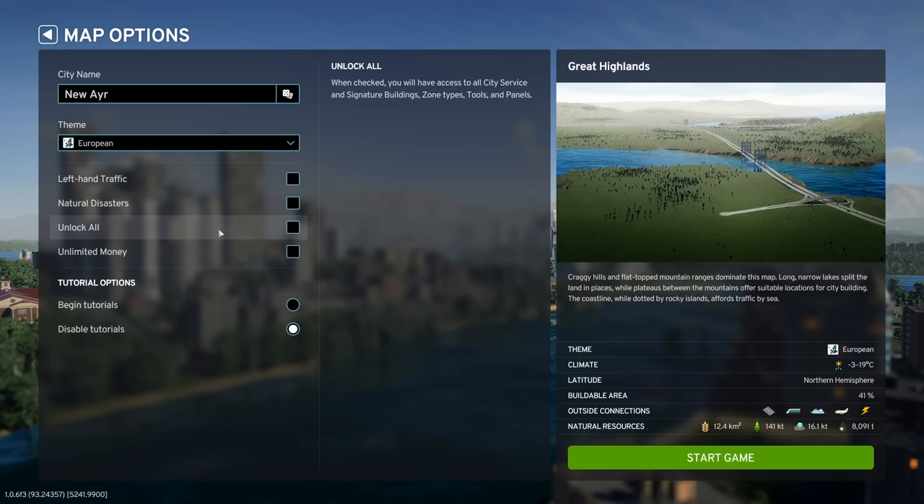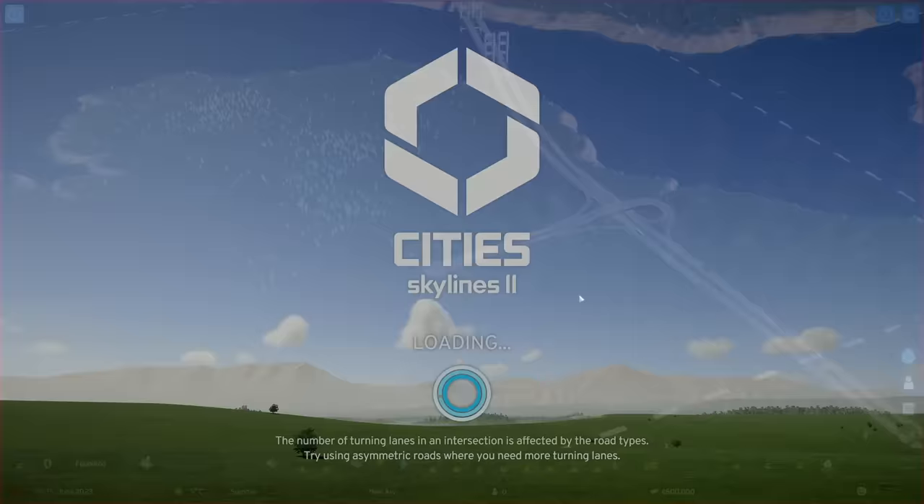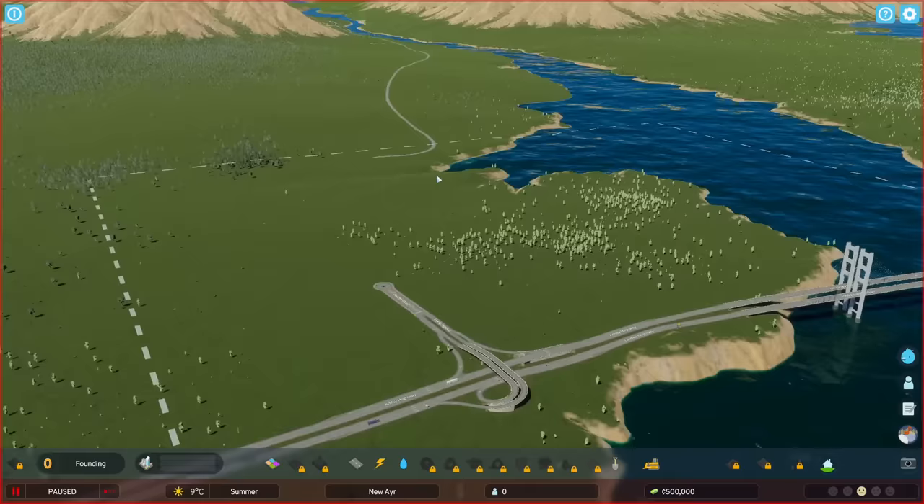I'm going to keep natural disasters off for this city because I just want to build something beautiful and I don't want it all burned down. We are not going to start with everything unlocked, so we'll have to level up our town over time and unlock greater tools, which I think is a great way to introduce ourselves to the various mechanics. Tutorials are turned off — everything is groovy, let's get started!